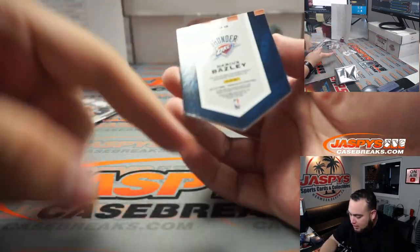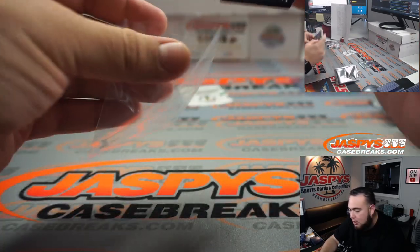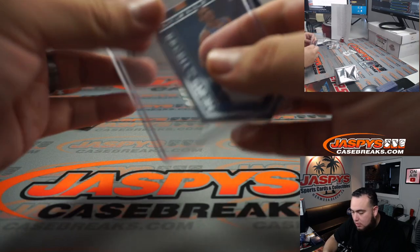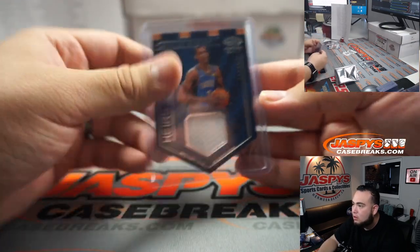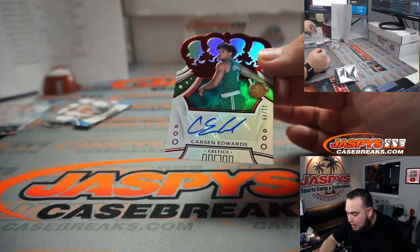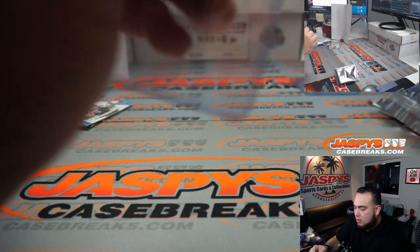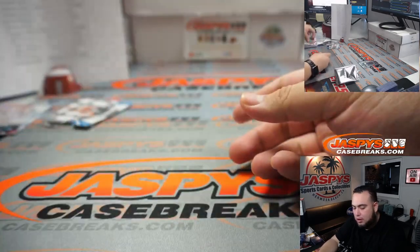We got a Darius Basely — looks like a little chipper in the corner; these die-cuts are always rough — it's a little Heir to the Throne relic. Another one there for the Thunder. And the last one here is Carson Edwards, 11 out of 49 for the Boston Celtics — going to Shane, last spot Mojo.